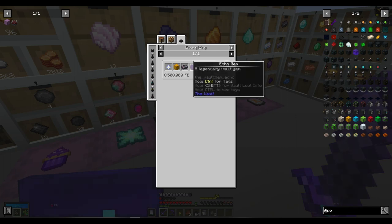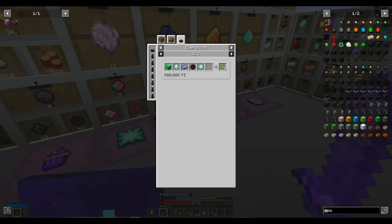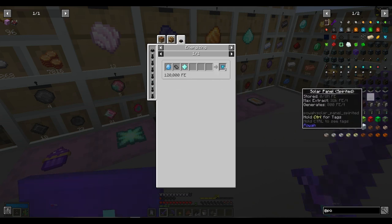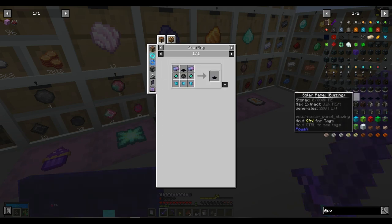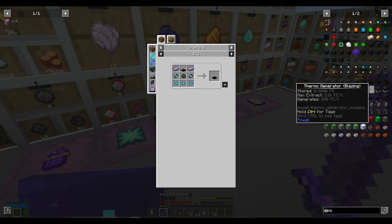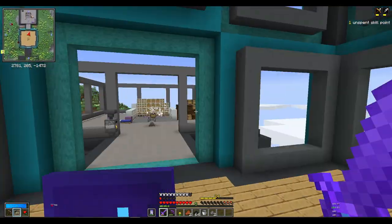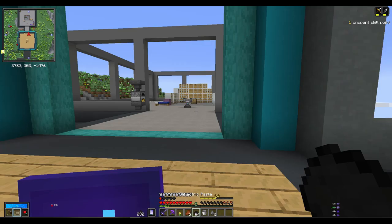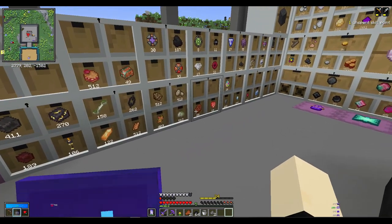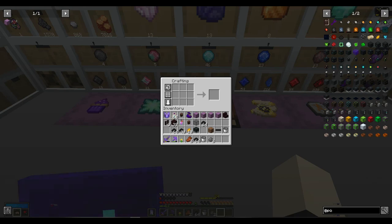Then we get to the blazing one - what's this cost? What's nitrous? I'm scared to look. I think I'll get it up to the blue one because that makes 40 FE per tick. Actually, no - I'm going to stick with the plan of using the thermo generator. I'll have to fill it up manually for now, mainly until my mod allows me to automate it.